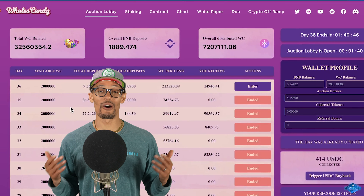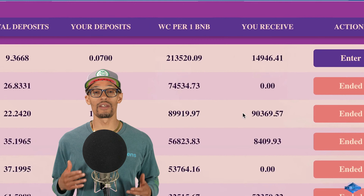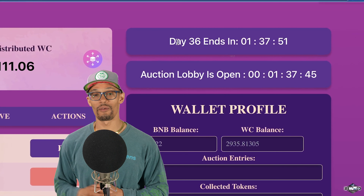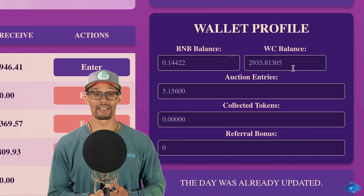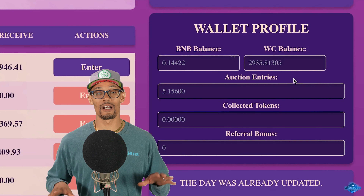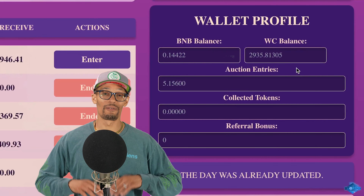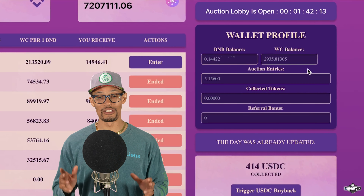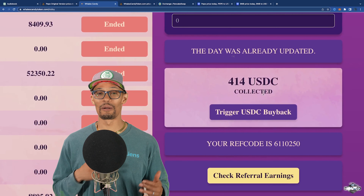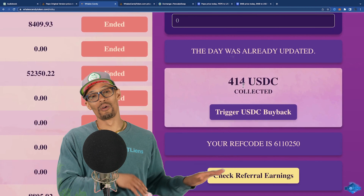We're only going to use a few — primarily the auction lobby and staking will be our way to success. When we're in the auction lobby and looking at all the different menu items, we can see where the date ends and how long the auction is going to be open for. Right here, we can see the wallet profile, how much BNB is in the wallet, as well as how much Wells Candy token is in the wallet. This right here is the USDC trigger buyback button, which is where the taxes collected from the stakes are going to be. The button is used to buy back tokens and get them burned — it's all in the white paper.